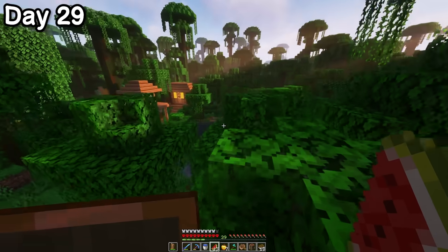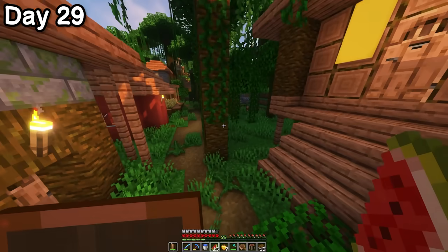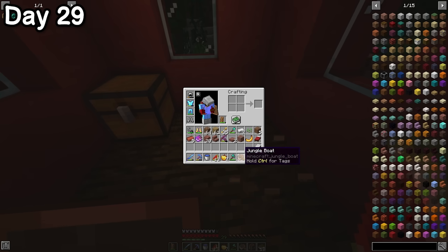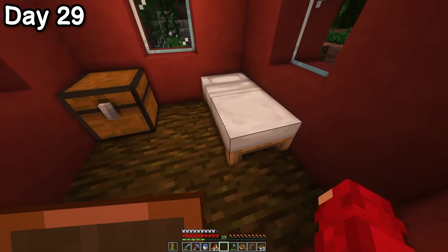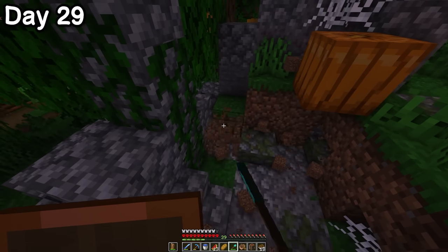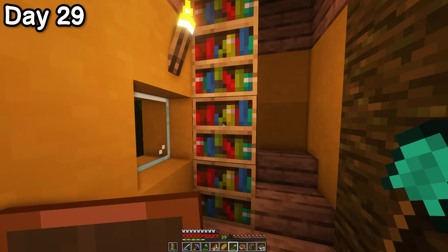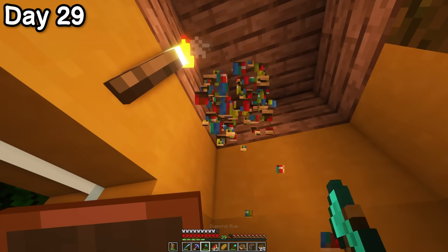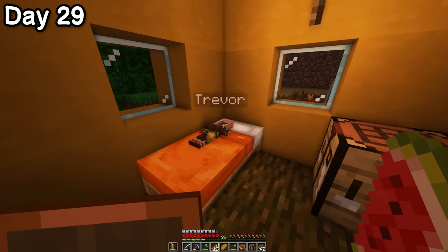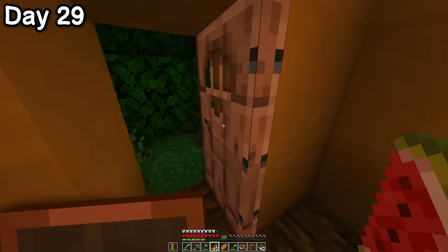Soon after, I found a village tucked away in the leaves. It was good to know that even if all the villagers back at my base died, I could always come here and force these guys to do my bidding instead. I stole a red bed, but I replaced it with my white one, so it was a fair trade. I started defacing the villagers' sacred ruins in search of treasure, but gave up. I then discovered some bookshelves, which were easily 10 times better than whatever the ruins had to offer.